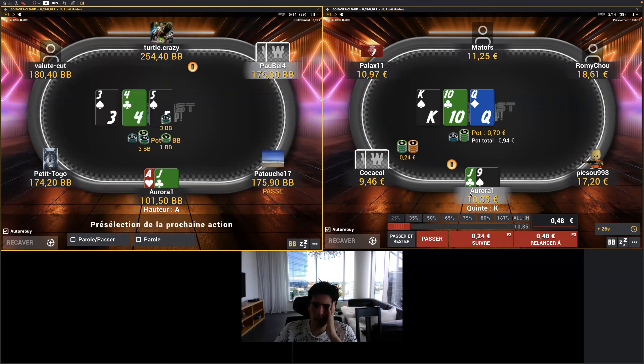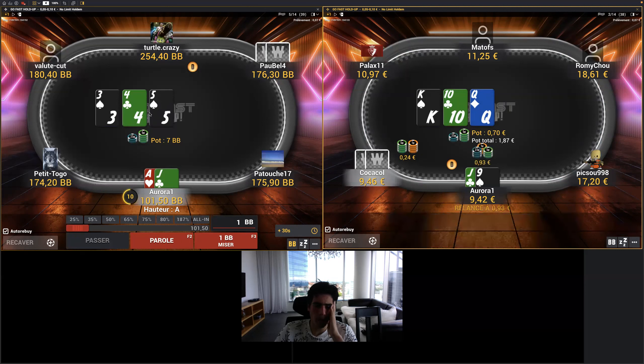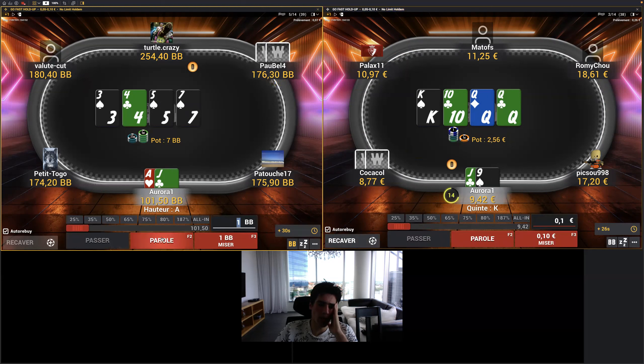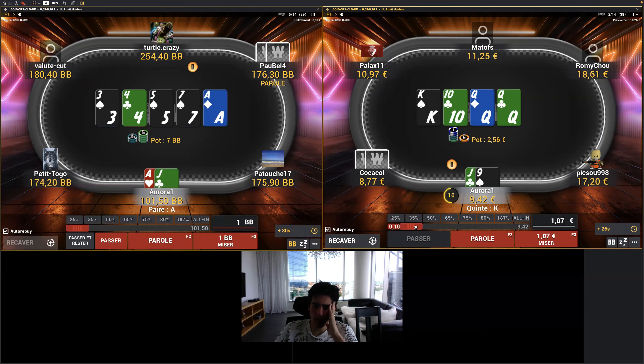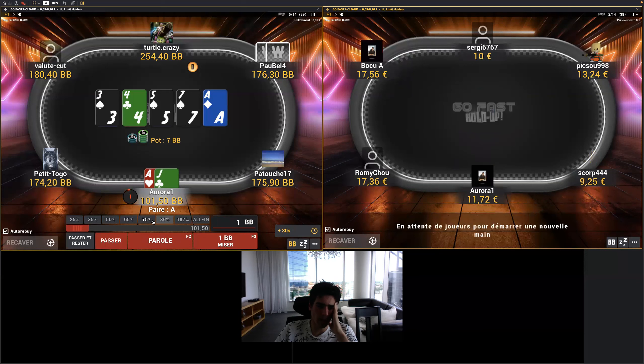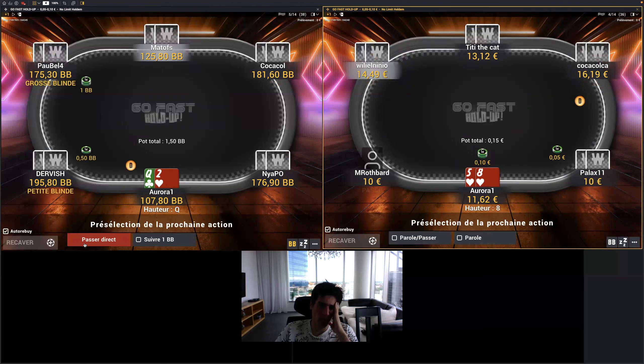Jack-nine here — I will raise against a donk bet. I think it's a range not that strong, but has a lot of equity, and with the nuts I just want to raise and build the pot. He called on a 5-4-3 board. I think checking is completely fine — I don't expect 10NL players to bet as a bluff on the turn very often. Now he checks, so I will just bet big with Jack-nine. If he has Queen-Jack or just a queen, he will not fold, so I want to bet really big here. If he has a worse ten, there's not much you can do.